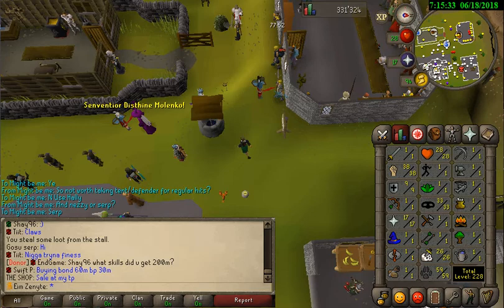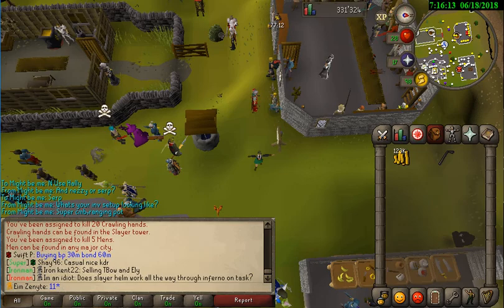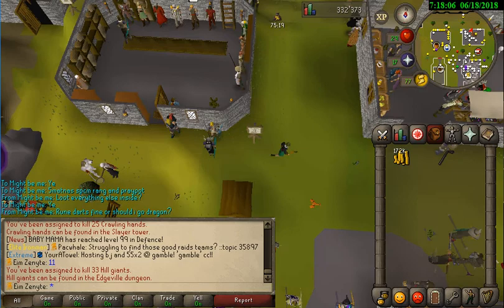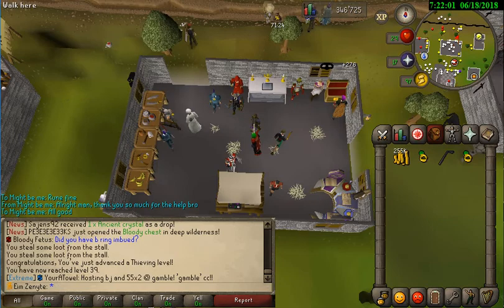Another task completed - we have 38 Strength, 9 Defence, and 26 Slayer. Got cows - nah, skip that. Easy task done. Finally a decent task: 33 Hill Giants! But first I'll get 39 Thieving and then go to pirates. Hitting 39 Thieving right now - let's go fight some pirates in the wilderness. Coming in with 40 Attack!